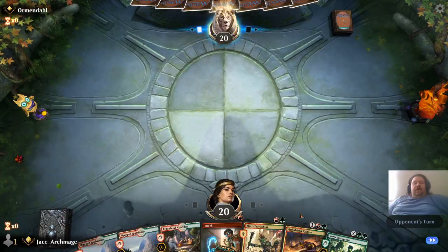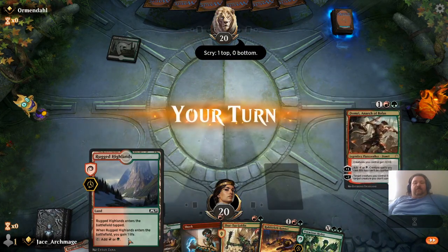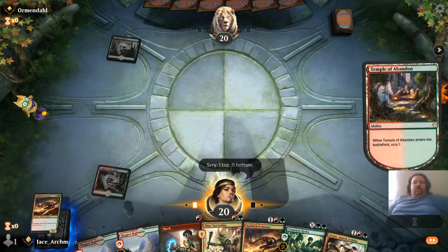And then use cards like Hydra's Growth. We have Temple of Abandoned to Scry and Rugged Highlands to gain life. So we'll Scry one, and there's our Rubble Belt, so we'll leave him right where he's at.